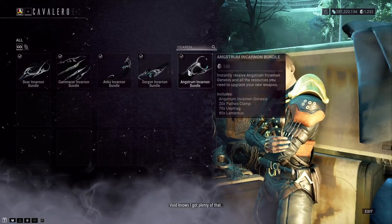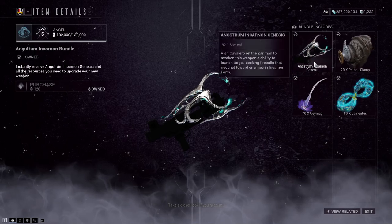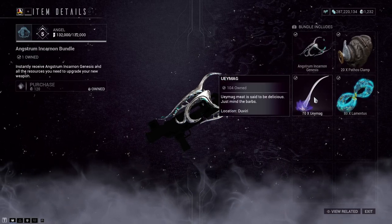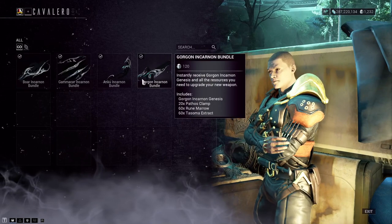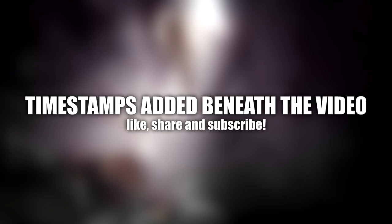This purchase will also include all of the materials that you need to straight up add the adapter to your weapon of choice, so it's a nice optional option. You don't need to buy these, but if you do have the spare plat and want to save some time, then go ahead. This video will cover all 5 new Incarnates, their evolutions, a little bit of gameplay, and a build that I worked up with them. We'll go alphabetically throughout the video, and I'll add timestamps to help you find whatever you are searching for.